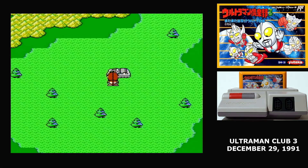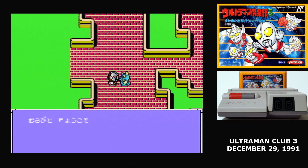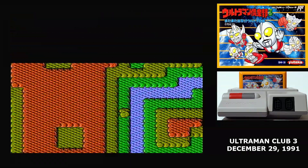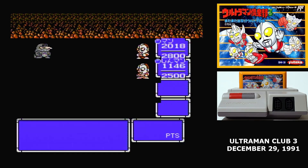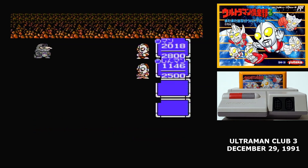You have to reach the first town and find Sheen Ultraman to join your party. Then you can really start winning fights. And the fights are different. It looks like the exact same fight you always see, but it really isn't.